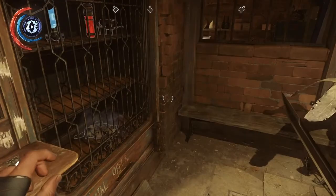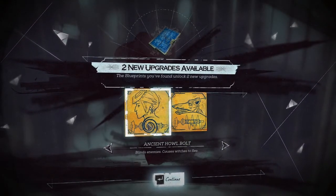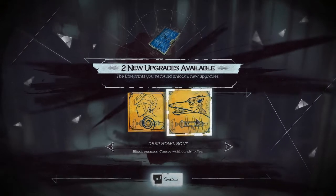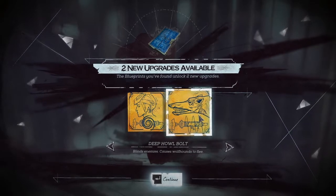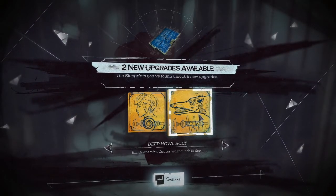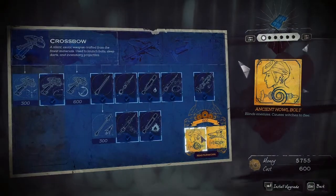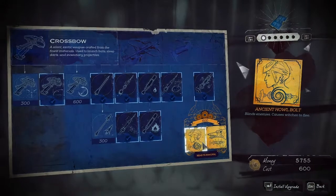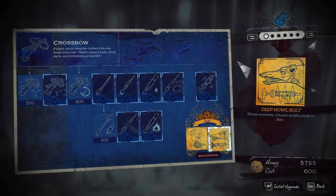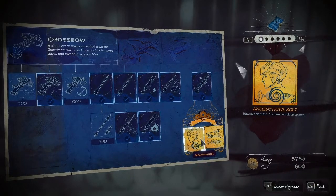Ancient howling bolt blinds enemies and causes witches to flee. So what's different than deep howling bolt? That one blinds enemies and causes wolfhounds to flee. Okay. And this is what I have for upgrading your equipment — masterwork stuff, apparently a little pricey.